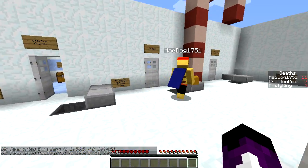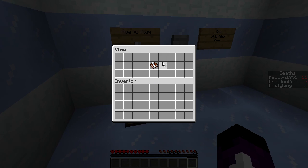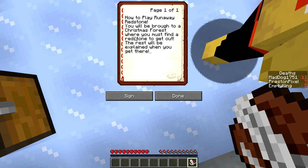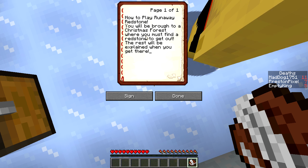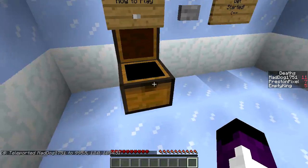I bet we're gonna have to do stuff with redstone. I love doing stuff with redstone! How to play Runaway Redstone: you will be brought to a Christmas forest where you must find a redstone light to get out. The rest will be explained when you get there.